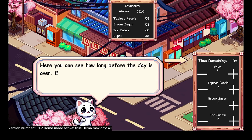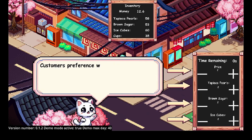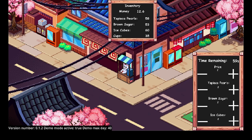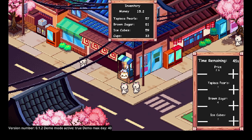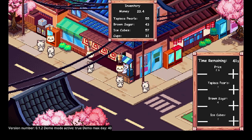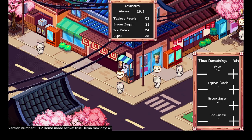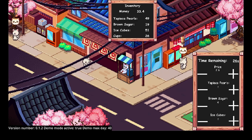You can see how long before the day ends — each day is about 60 seconds. This is where you adjust the amount of ingredients to put into your drink. Cost of preference changes every day. Let's try two and a half... one, two, and one. Not enough brown sugar, so let's do four. Yeah, we made our money back for the day. Four sugars seems to be what people like — four sugars will get you a lot.